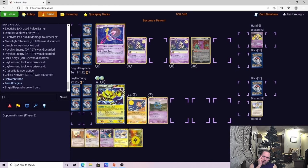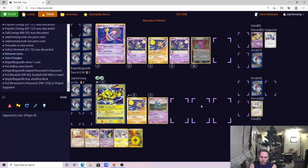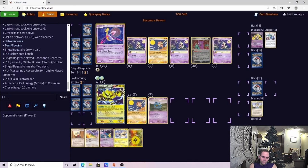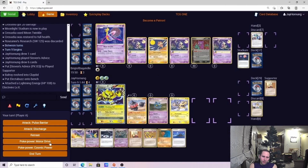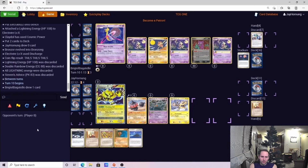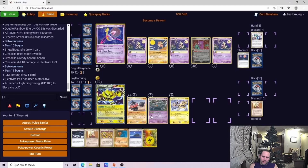We go ahead with Pulse Barrier, got rid of the Stadium, knocked out the Jirachi. We do break that power lock which is going to be very, very good for us. We're still going to have to find a way to transition back into a Bronzor. He's going heavy Dusknoir here — totally fine. Sableye is going to be a free prize for us at some point. That'll put us three legitimate prizes needed. That's one of the strengths of a lot of Bronzor Bronzong decks — you don't necessarily need to take six fair prizes, you basically take three or four fair prizes and then cheat out two or three prizes. We got all tails — all tails.